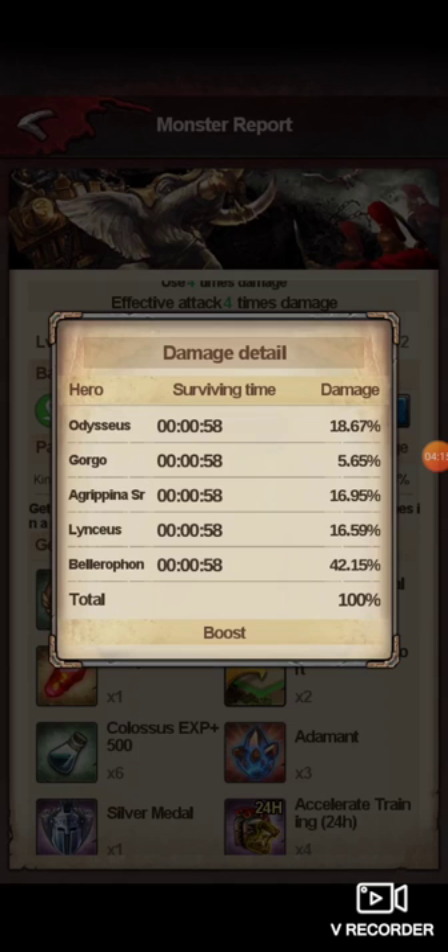Like this level six Callisto that I hit — you'll see that Lencius and Agrippa Senior are pretty much neck and neck. A lot of times Lencius will actually pull above Agrippa Senior. I'm actually surprised she out-damaged him here. So you can see that he is definitely worth training.